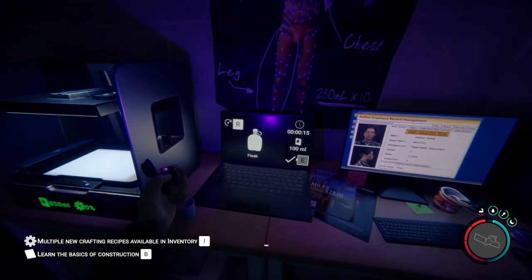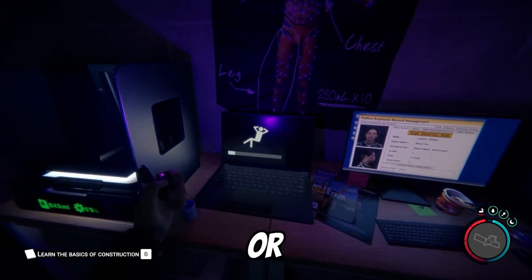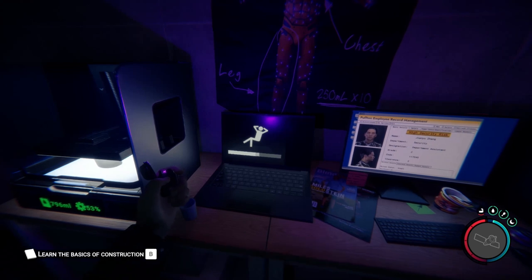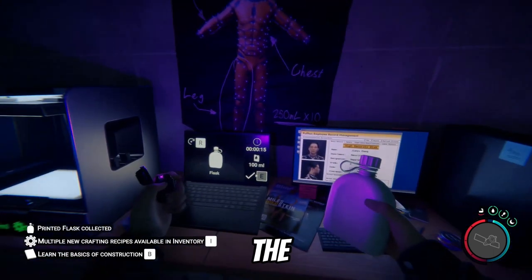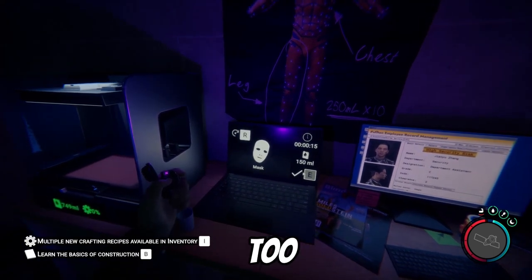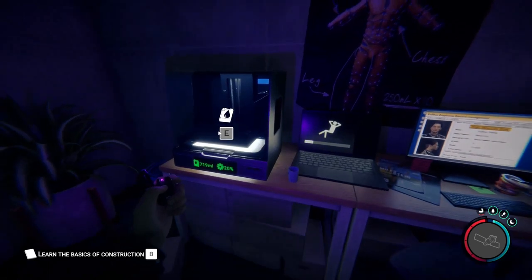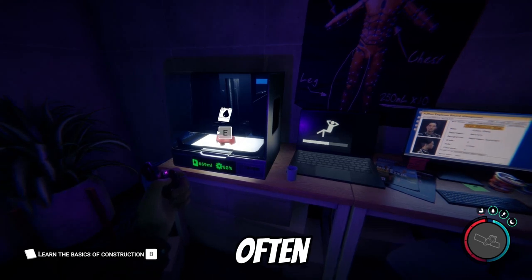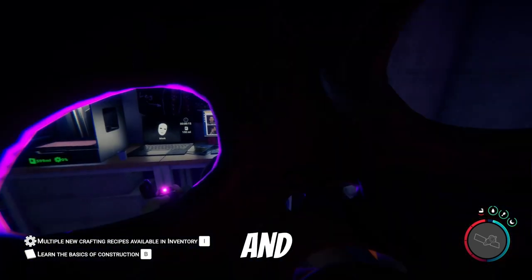The first thing I want to print is the flask. This is going to be super helpful, especially for caves or if you're not close to water — in winter, water becomes a little less accessible. You get about three drinks per flask. Let's also grab the mask. You can use it to try to blend in with cannibals if they show up and you don't want to engage — you might confuse them by holding the mask up to your face. I don't use it that often, but you might as well print it while you're here. To use it, simply hold left click and it holds up to your face.